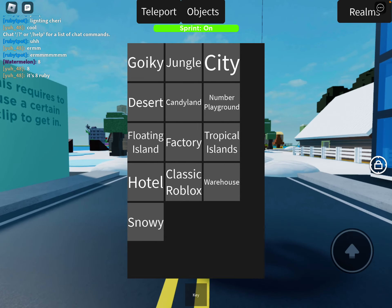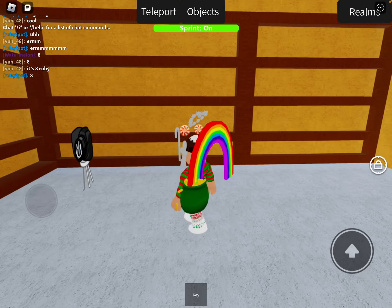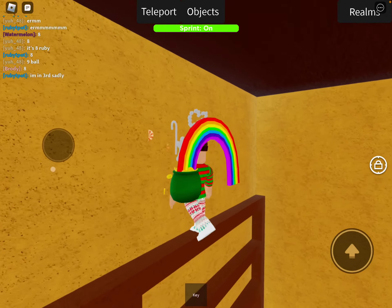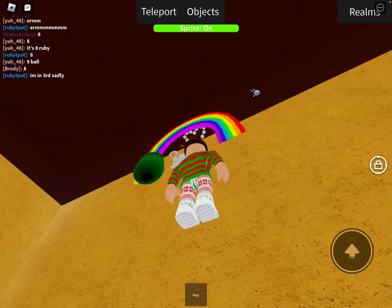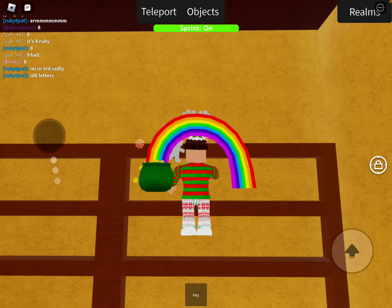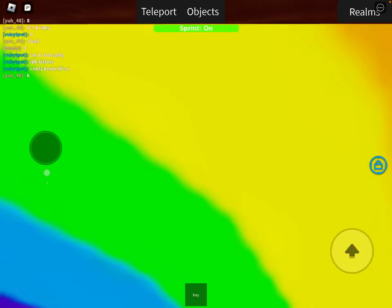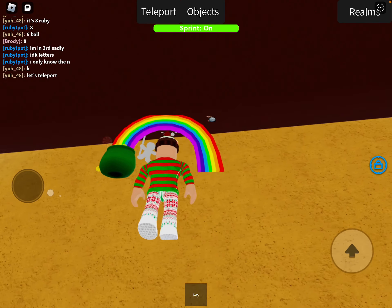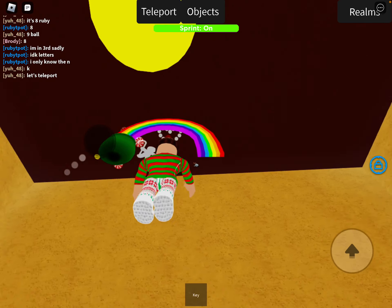Next you have to teleport to the city and go inside the library. Then you have to climb up these shelves, and right here there is an invisible path. You can see the Bummy Plush right there on the ceiling. You may have to take a few attempts to try and get this because of the weird hitbox with them.